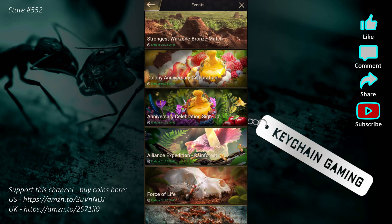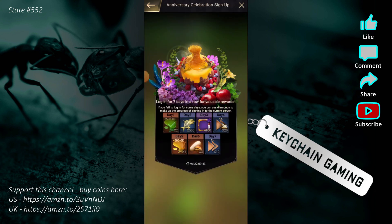The anniversary celebration signup is pretty simple — it's just a check-in every day to collect rewards. We're going to get some creature remains, a portrait, some speed ups, a couple of eggs, more speed ups, and of course honeydew.